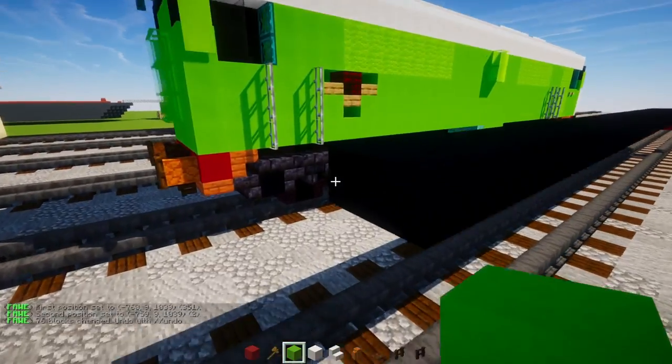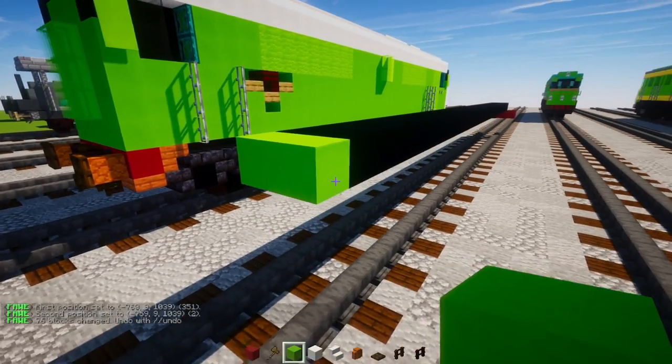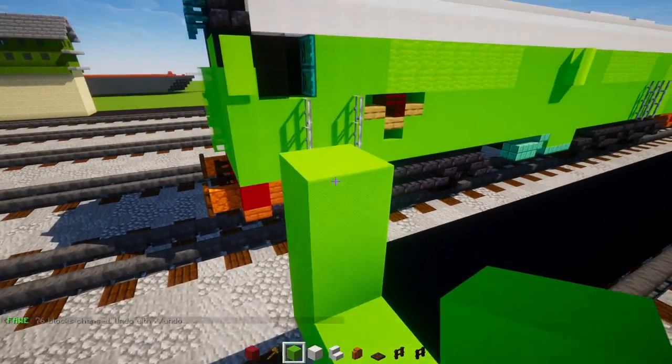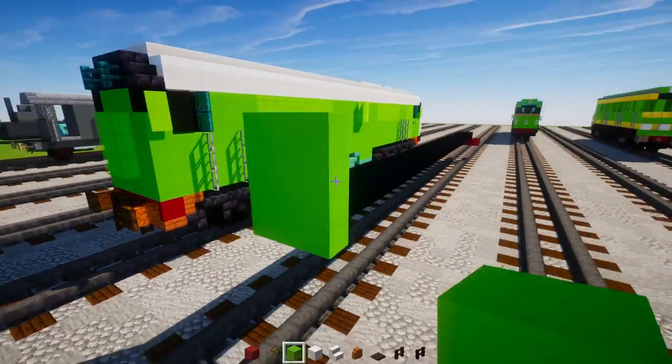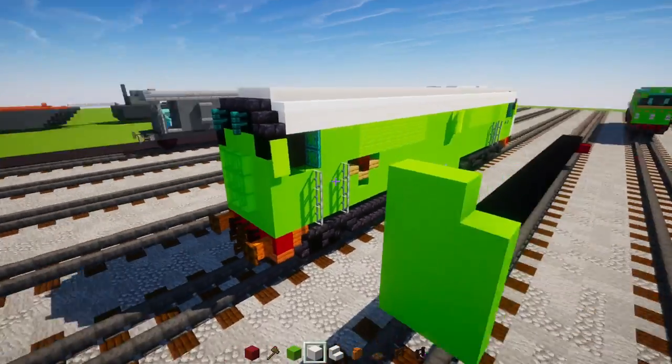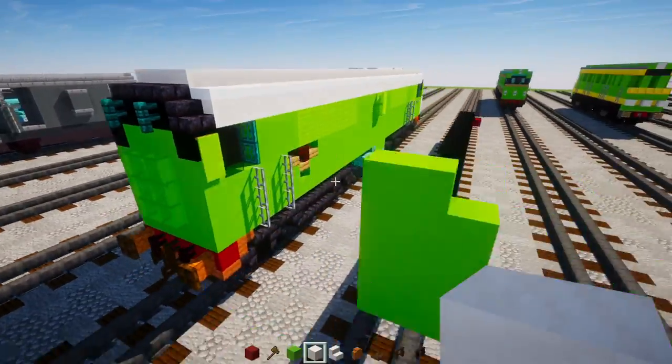Once we reach the back, add in lime concrete, three blocks wide and four blocks tall — one, two, three, four — extend them all up, and make the middle two blocks wide. We're building one half at a time.